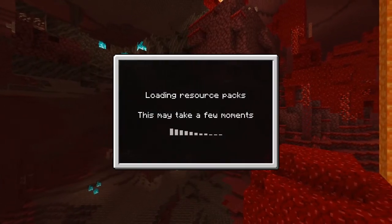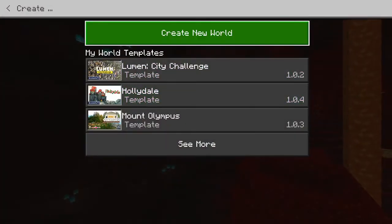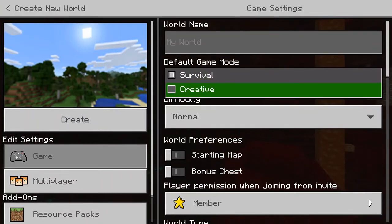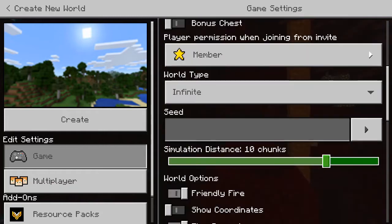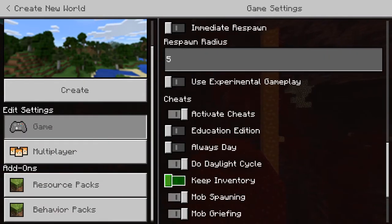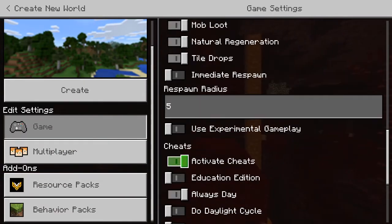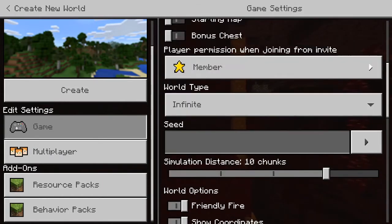Okay, so we're just building — no cheats required, no command blocks or anything like that, so you can make it in survival mode. You don't need to put on show coordinates, it's only because I just prefer to. I'm spawning with peaceful so there's not too many mobs.